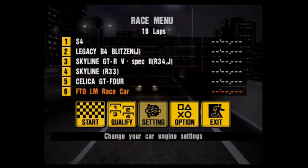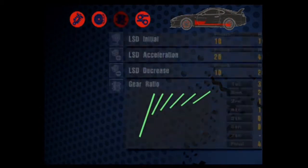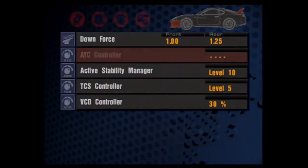Oh my god, I found a Dodge Omni GLH. The whole thing - how much? $4500 bucks. Wow. That's pretty swanky. $4500 bucks for a turbo. You should buy it.